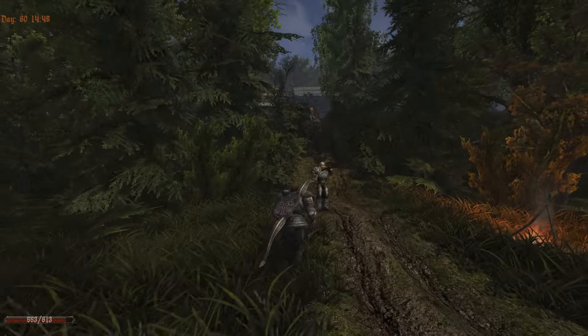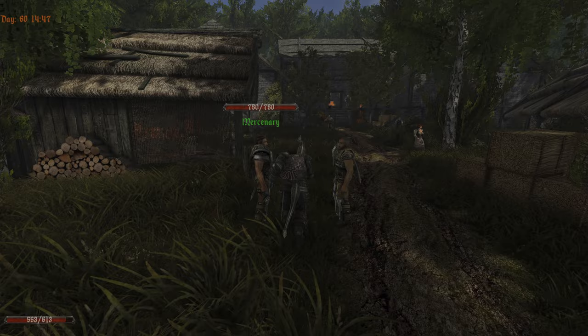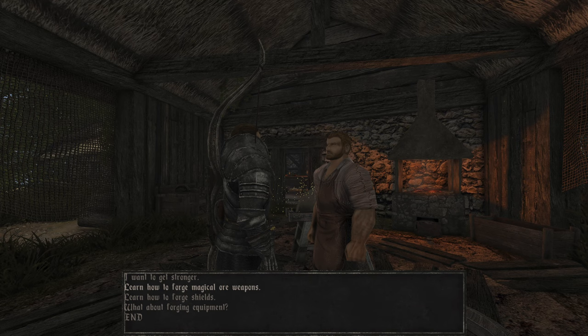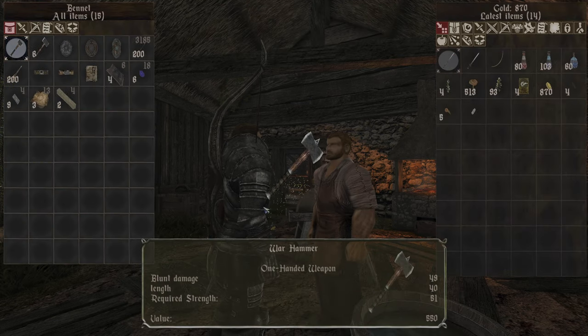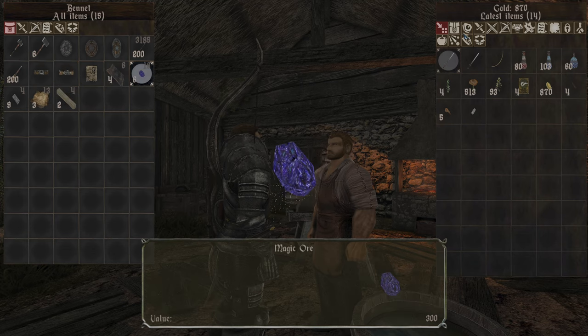Let's see if Bennett is selling us the black troll armor — I saw somewhere there was a black troll armor. Bennett, do you have anything for us? Catch of the black ore armor, okay. At least we know he can sell that to us.